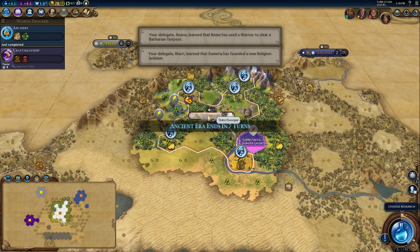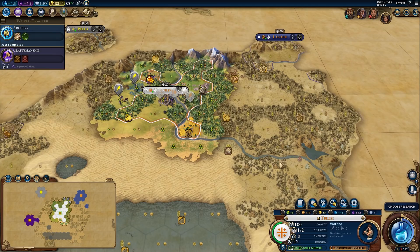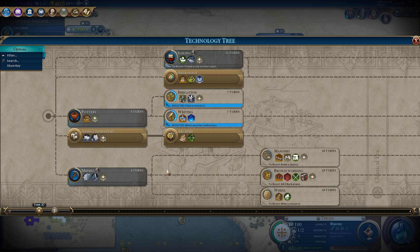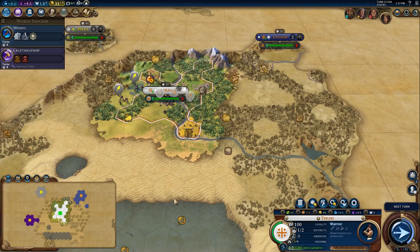Now we have an archer. I don't think we need to build another archer — I think one archer should do the trick. I definitely want to get a settler down here though. I want to be able to chop these rainforests now that I have my pantheon, and I want to get Magnus now in my capital city so that I can chop out stuff.